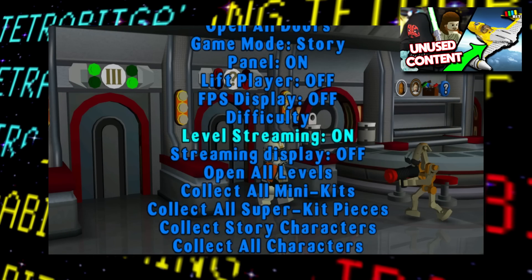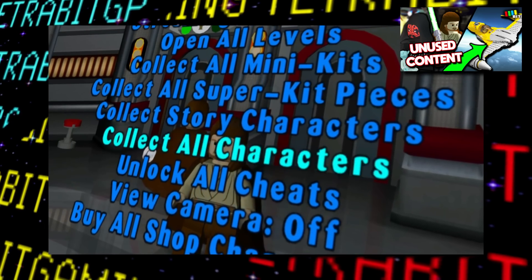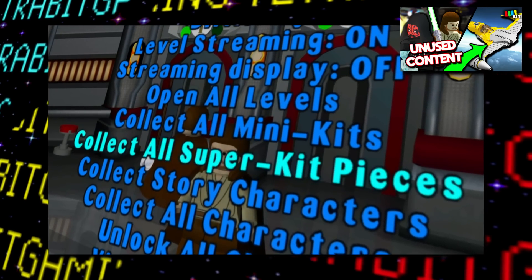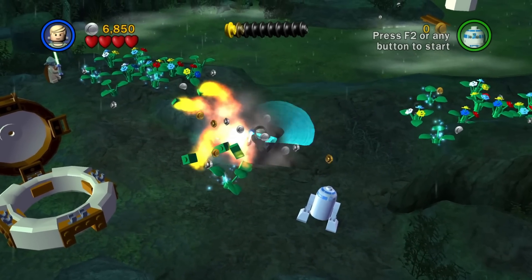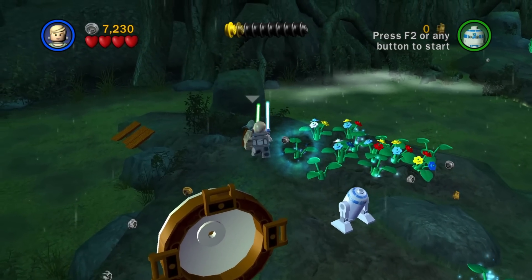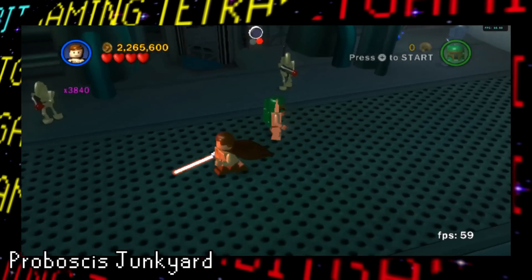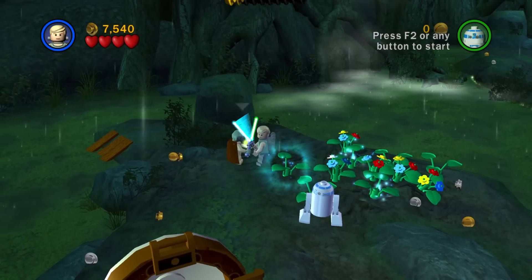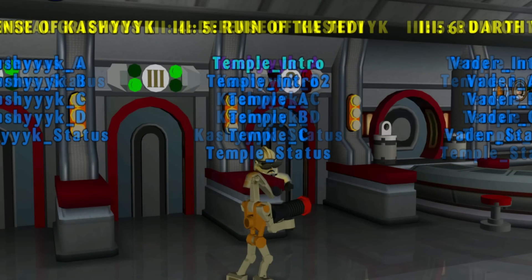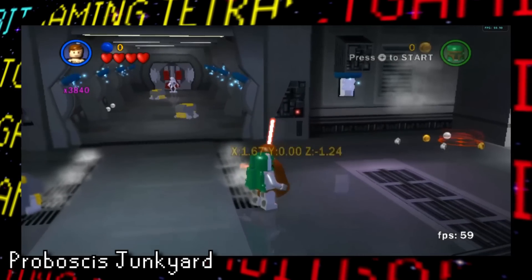In my previous videos on LEGO Star Wars, we covered a super nifty debug menu offering a lot of cool functionality, from warping to a level to unlocking everything with the press of a button. Unfortunately, this debug menu hasn't been found in The Complete Saga, but there are still at least a few debug features kicking around, including flickering player coordinate information, displaying which level is being loaded in, and a simple FPS counter. Certainly not the most interesting debug features relative to what we've seen in previous LEGO Star Wars games, but something is better than nothing.